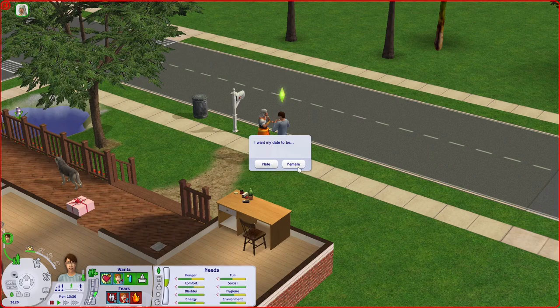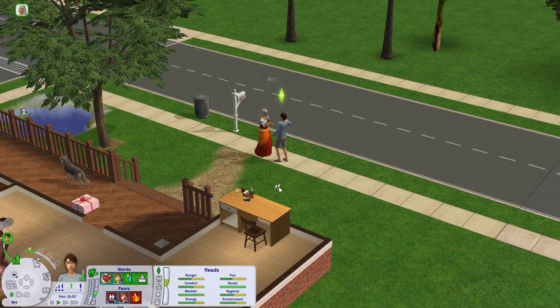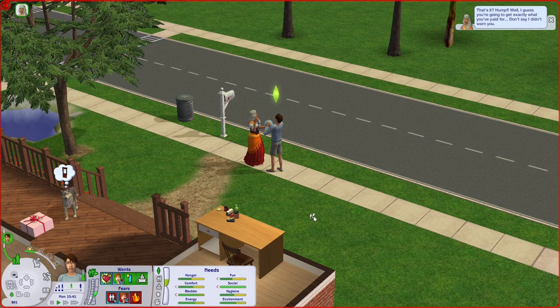I want my date to be female because I want to have a baby. It's the same system as when you try to resurrect using the phone — the more money you give, the higher the chance that you don't get a zombie for your blind date, and the higher the chance that you'll get a person matching your sim's chemistry. I gave her somewhere in between since we only had $126, and I paid her $65, but she wasn't happy with it.